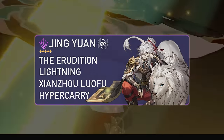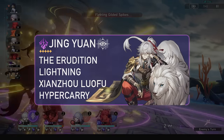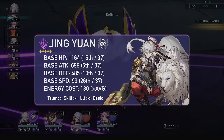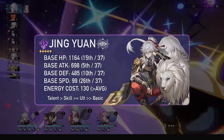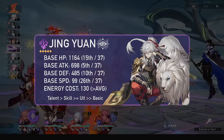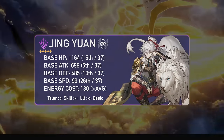Jingyuan is a 5-star Lightning Erudition unit, the DPS class that specializes in raw AoE damage. At level 80 his base HP is 1164, his base attack is a very high 698, and his base defense is 485. He unfortunately has a low speed of 99 and a decently high energy cost of 130. Prioritize his talent, then skill and ultimate — basics do not need to be leveled.